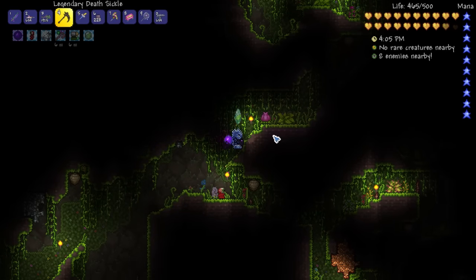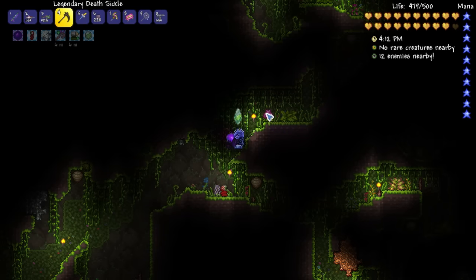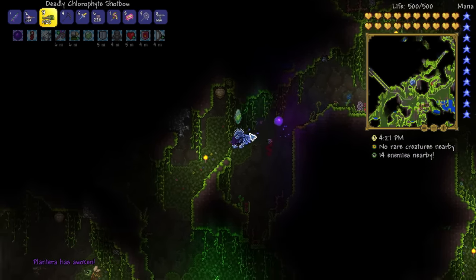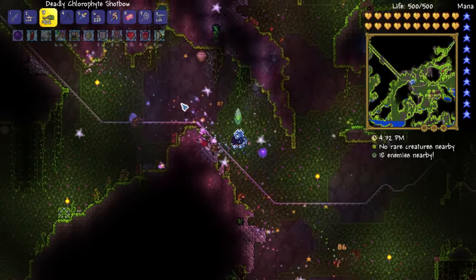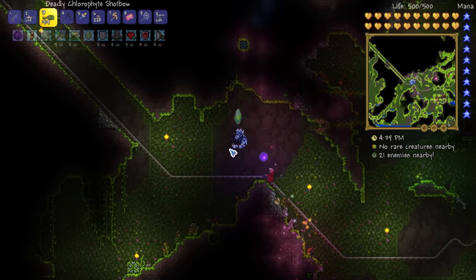I found another Plantera bulb but it's a little bit out of the way. You don't have to build an arena and fight it there, it's just generally a good idea. You don't really want to fight it in a very enclosed space. I'm going to open up my map to help me navigate better. I generally recommend waiting until you see it on the map before you start to move.